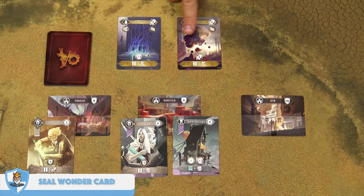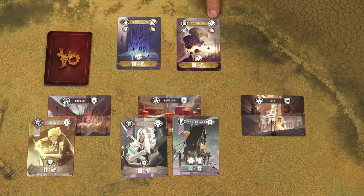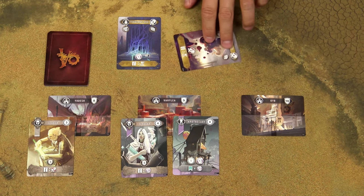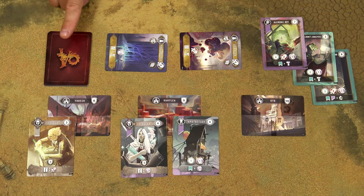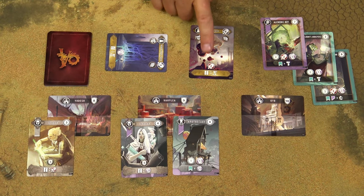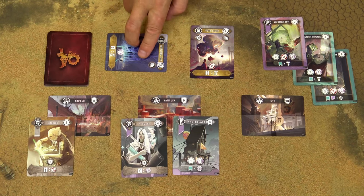If you have sufficient knowledge points available, you can seal or deactivate an opponent's wonder cards. To do that, you need to spend knowledge points equal to the number of battle points required to acquire that card. Once sealed, the wonder card is tapped and basically unavailable. If you have enough knowledge points, you can seal multiple wonder cards. On his turn, the opponent is not able to use any of those abilities on sealed wonder cards. However, he can unseal a card by spending the same amount of knowledge points during his turn, immediately gaining the card's benefits and secondary ability.